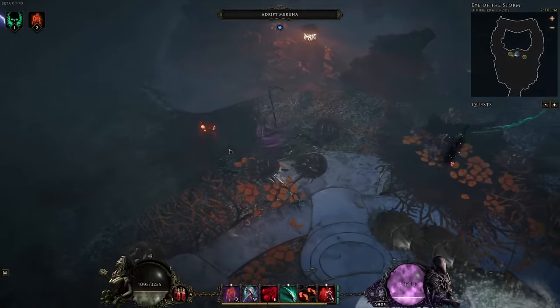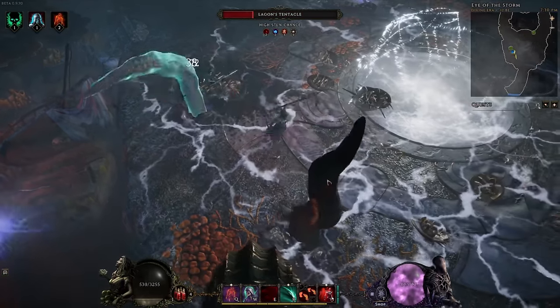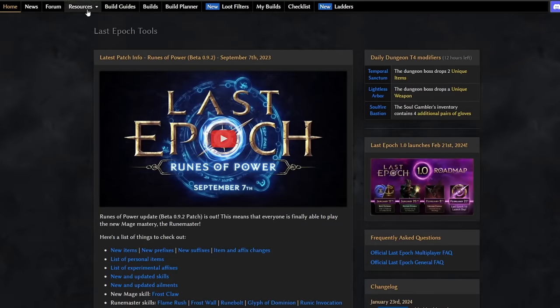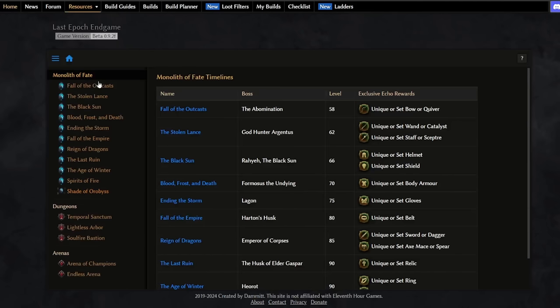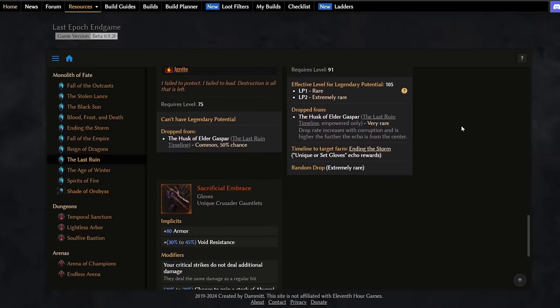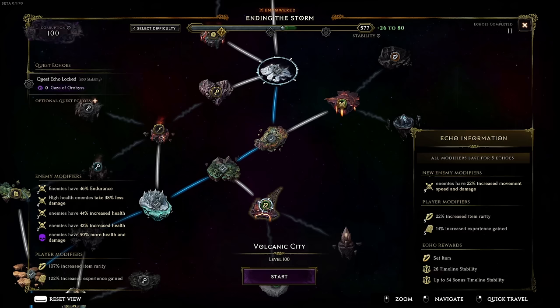In Last Epoch you can target farm certain uniques and set pieces from different content. Bosses at the end of each timeline or dungeon will have a couple of guaranteed item drops. The best way to check each boss's drops is to go to Last Epoch Tools, then under Resources select any source you want — for example the Last Ruin timeline shows all items that can drop from its end boss and how rare each drop is.